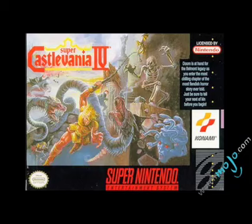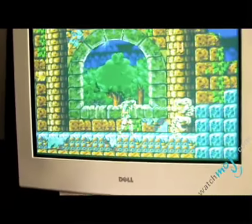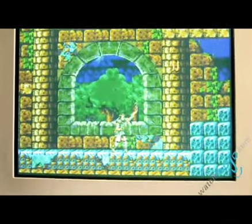Typically you had control of Simon Belmont and you were sort of whipping things — the usual deal. But what they did with Super Castlevania 4 is they actually improved the gameplay by incorporating whip manipulation tricks. Typically all you could do is a standard whipping action, but then they incorporated this where you could actually dangle and have free roaming control over the whip.